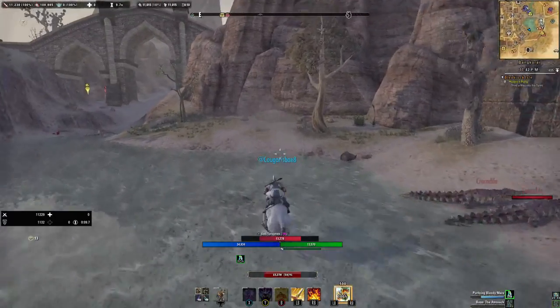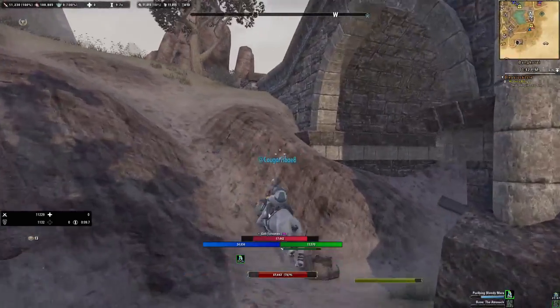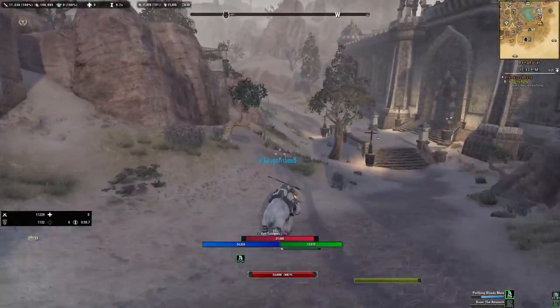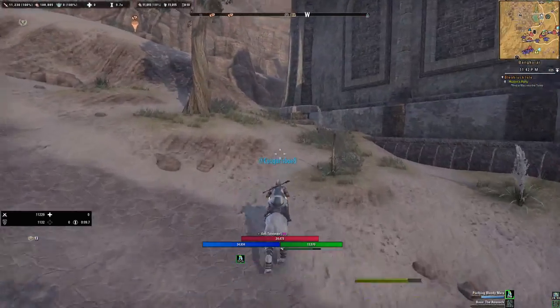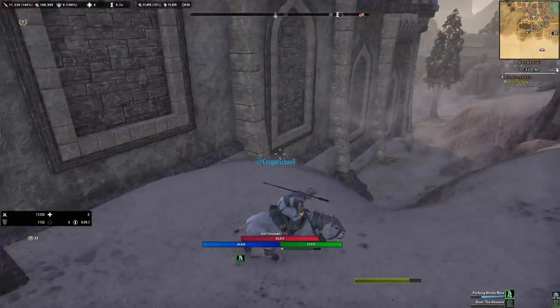And then make sure that you're doing your best right here. See where that chest is underneath the bridge — you actually go back here and go all the way around. And there we go — chest.